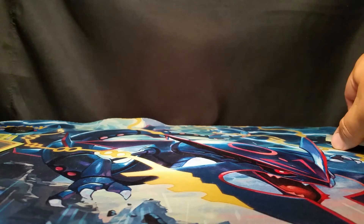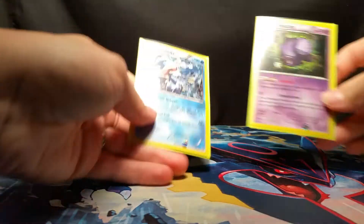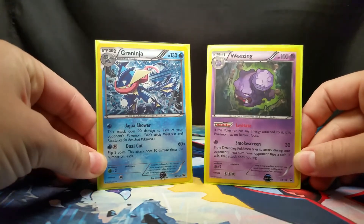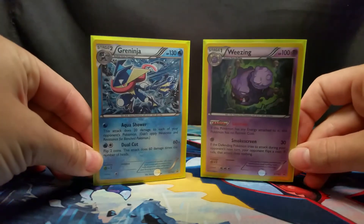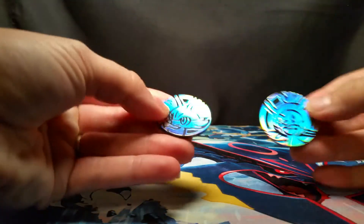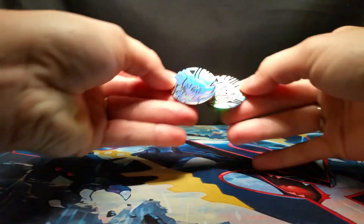I have a feeling I'm going to get whooped by these Evolutions packs — but I hope I do, because I need to get some good stuff out of these cards. My Evolutions packs did not come with any code cards in the pack already. These are our two promo cards: we've got Gray Ninja and Wheezing, both holographic.